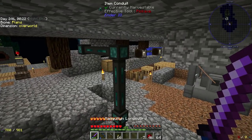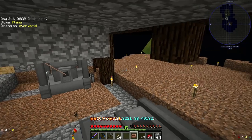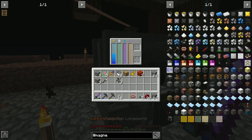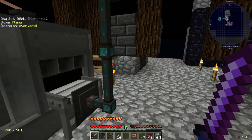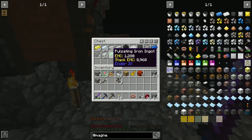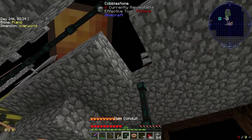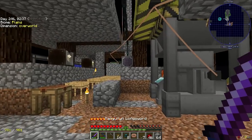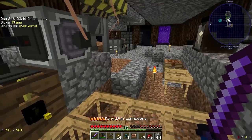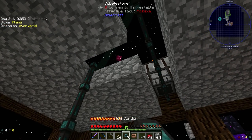You'd think conveyor belts would be cheaper than conduits, but they're not — that's fine. Let's run that over. This has got power building up in it. Let me get another batch of conduits — I'll have to make some conduit binder, that's fine. We'll run this up and this should already be ready to extract. Yes it is. Let's connect this up and see what happens.